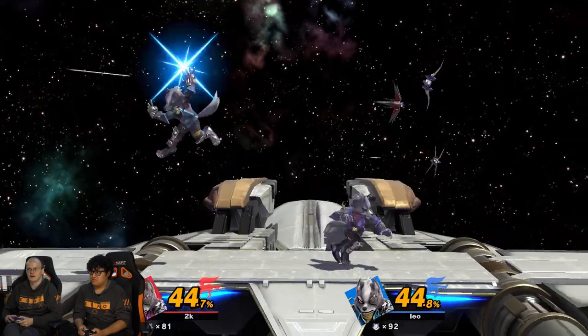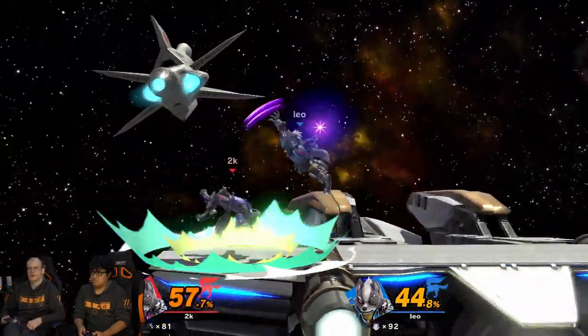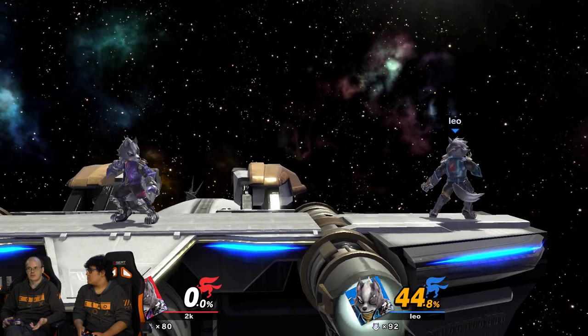The other weakness Wolf has is recovery. Depending on the matchup, some characters can edge guard him really well and some characters can't. A basic idea is — depending on if you're predicting air dodge, side B, or up B and the exact position — you could counter it. Counters are really good. You can throw turnips — Peach is pretty good using turnips. The stage matters too, because Wolf wants to do like side Bs to platforms. Even if you know you're going to get hit after, you have a bigger mix-up tree afterwards.